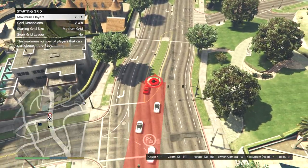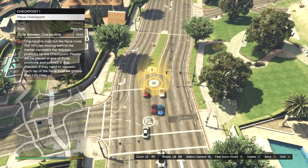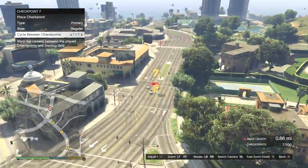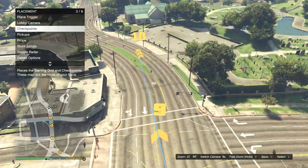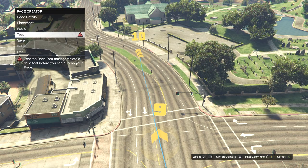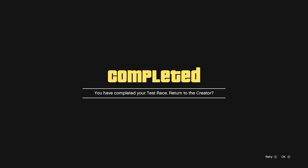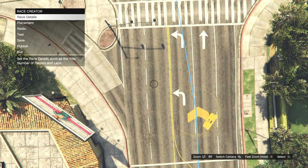Back out and then go to checkpoints. From here, set down the checkpoints and the starting position for the race. It doesn't matter where you place them — just try to make the race itself between 0.8 miles and about one mile long. Once all checkpoints are placed, back out and test the race by simply completing it. It'll bring you to a screen — just push okay.